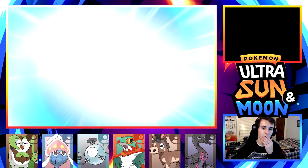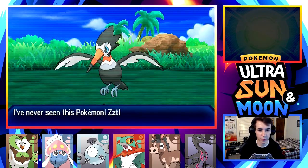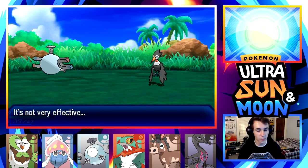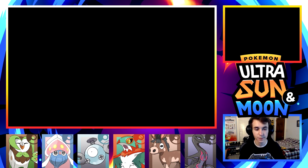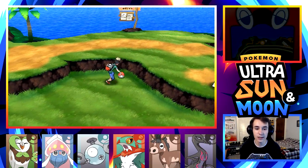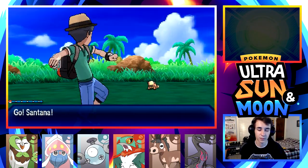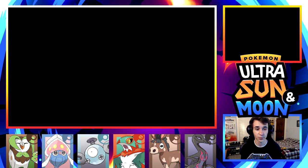I'll look around in the grass a little bit. I know some stuff was on this route, but I don't really want to replace Hawlucha. We find a Trumbeak. In Lush Jungle is where I really want to look for Pokemon - there are some really cool mons there, for example Oranguru. I also think about Mimikyu because it has a new Z-move. I'm kind of down with that.